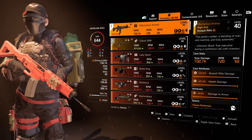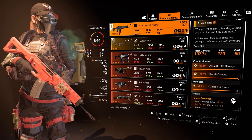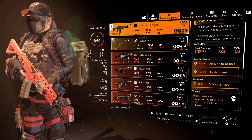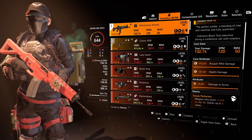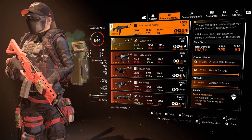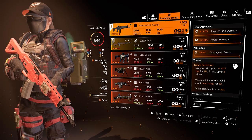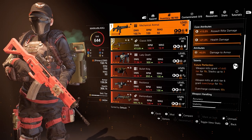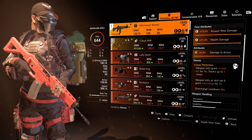Starting off with our primary weapon, the Mechanical Animal. We have 102k base damage, 720 RPM, and 50 rounds in a magazine. This gun is very similar to the P4-16. We have god roll attributes: 15% assault rifle damage, 21% health damage, and 6% damage to armor. The talent we have is Future Perfect — weapon kills grant +1 skill tier for 19 seconds, stacking up to three times. This is where we get our extra three skill tiers on top of the three already in the build. Pause the video to check it out in greater detail.